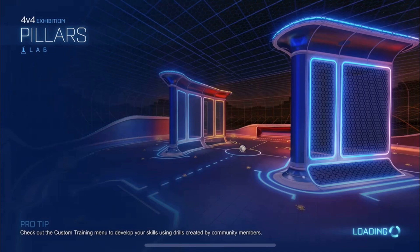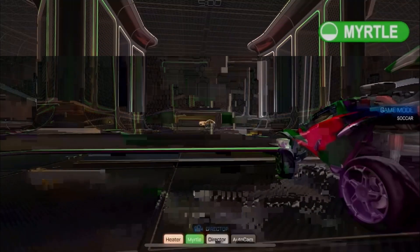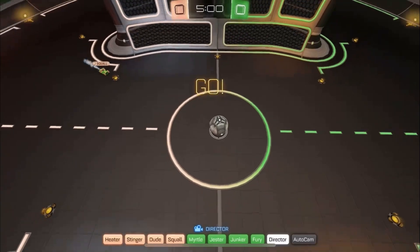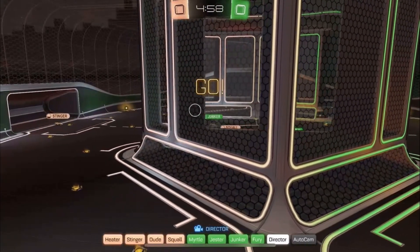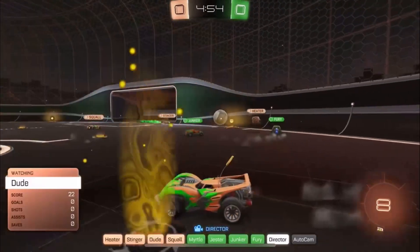The map is going to be Pillars, which means hitting it straight down the middle is more effective than trying to hit it towards the side. India's in orange, Mexico's in green. Good luck to both teams — the winner will move on to the second round.